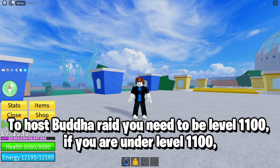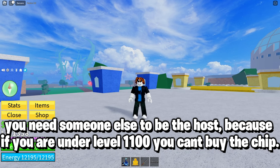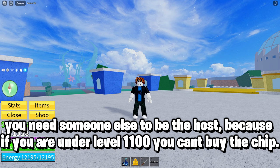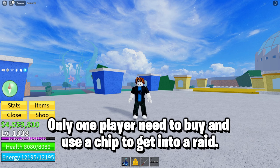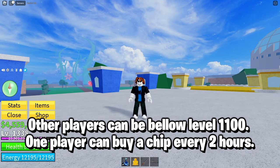To host a Buddha raid you need to be level 1100. If you are under level 1100, you need someone else to be the host, because if you are under level 1100 you can't buy the chip. Only one player needs to buy and use a chip to get into a raid. Other players can be below level 1100. One player can buy a chip every 2 hours.